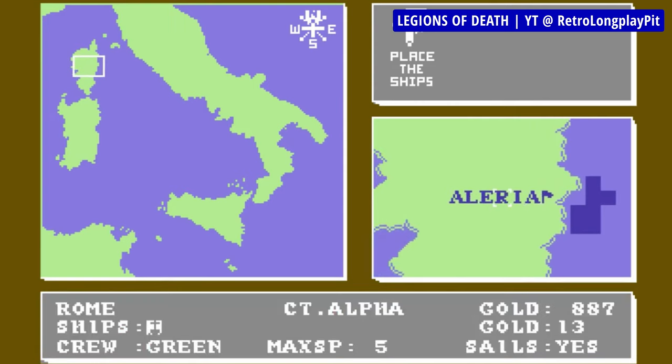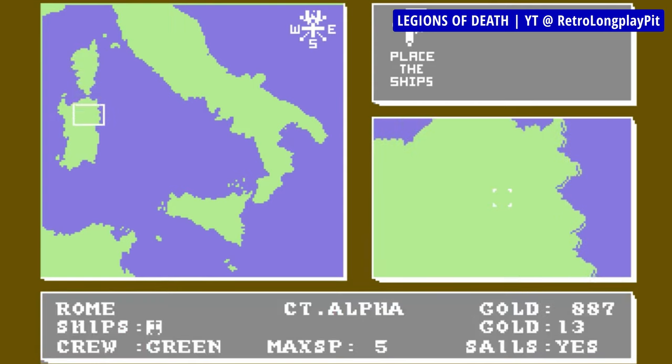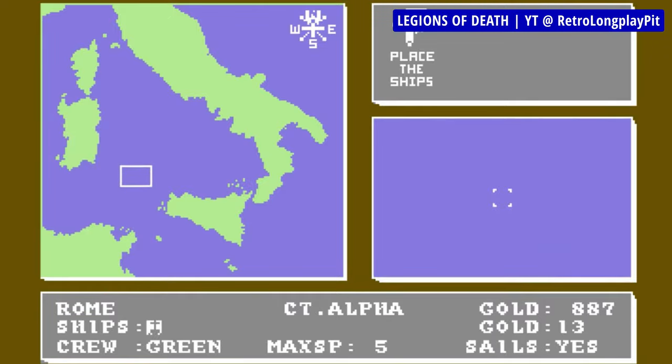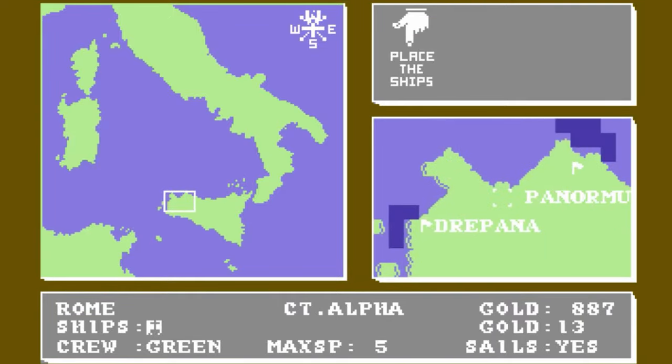In each turn you can move your ships, attack and conquer coastal cities, collect tax, repair your ship and return the gold to your capital. The same goes for your opponent. It's worth pointing out that when played alone, you can only play as Carthaginians, with Romans being available in multiplayer only.